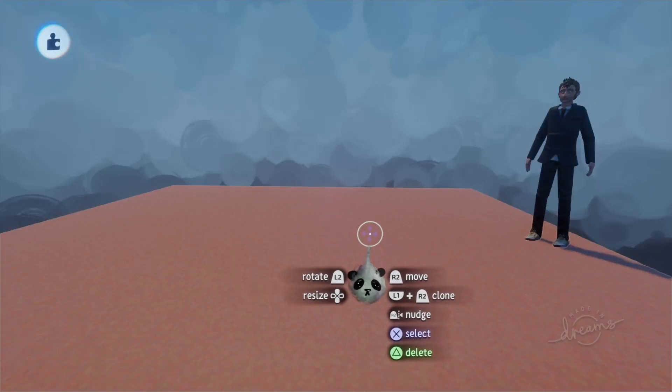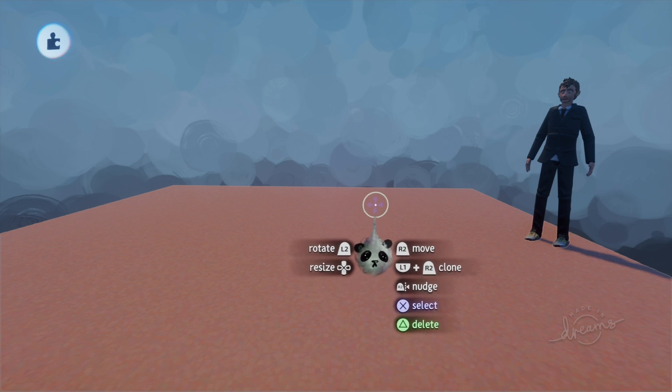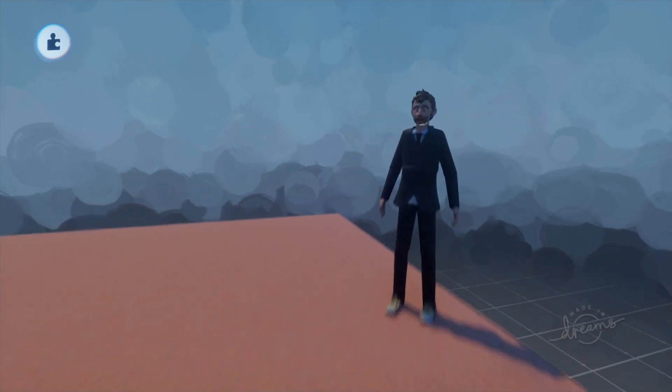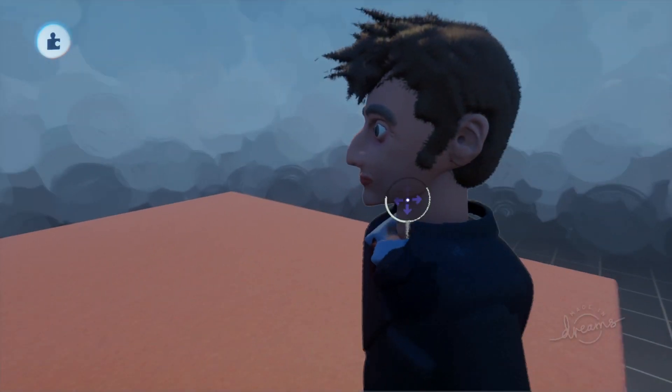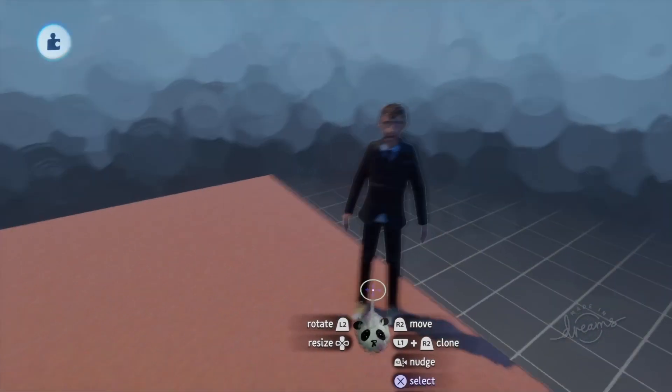Hi guys and welcome back to the real Huggable Panda, or if you're new to the channel then welcome. Today we're in Dreams on PlayStation 4 and I'm going to be showing you how to build a face in Dreams. As you can see we have a face sculpt here — it looks fairly realistic and obviously it's David Tennant from Doctor Who.